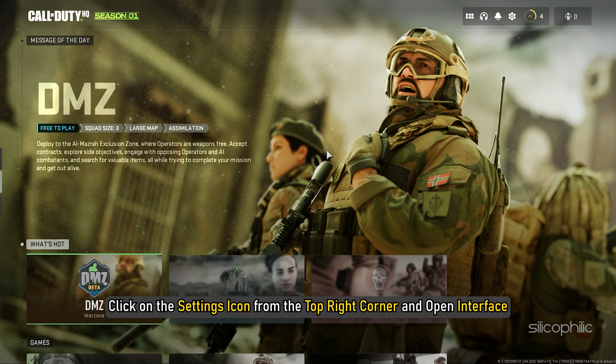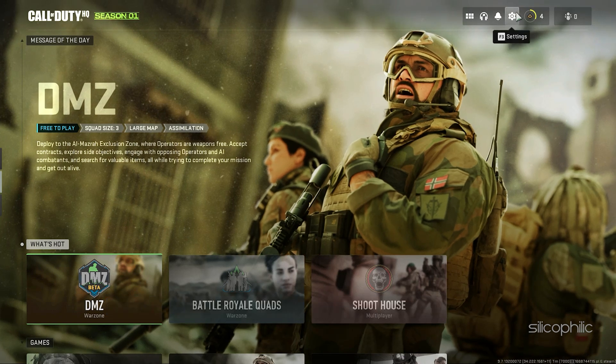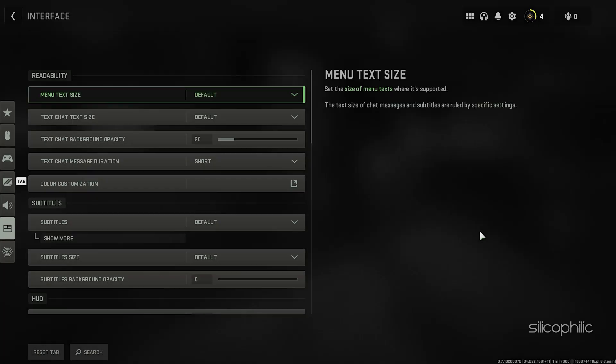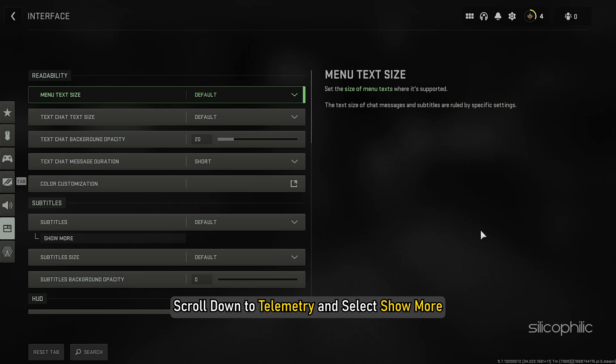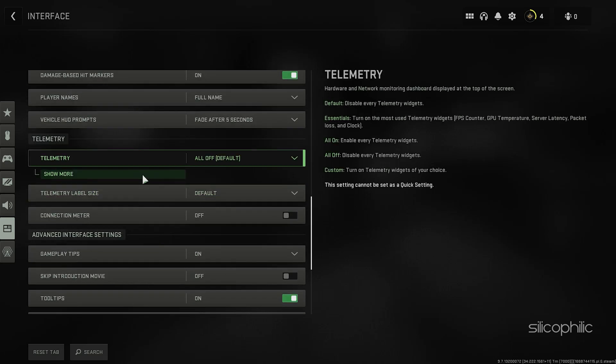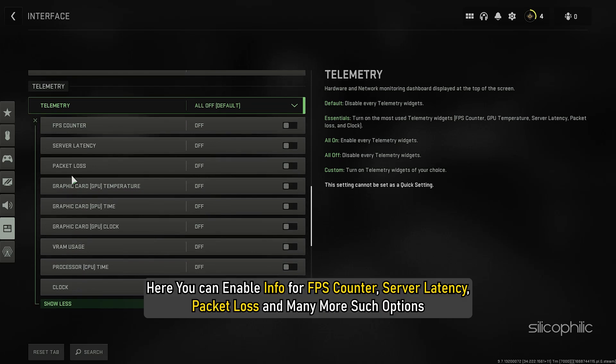Click on the Settings icon from the top right corner and open Interface. Scroll down to Telemetry and select Show More. Here you can enable info for FPS counter, server latency, packet loss, and many more such options.